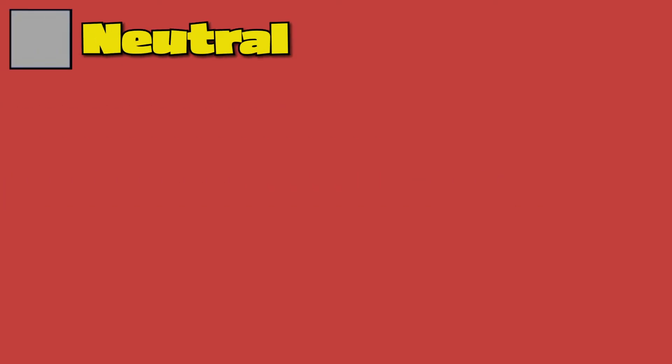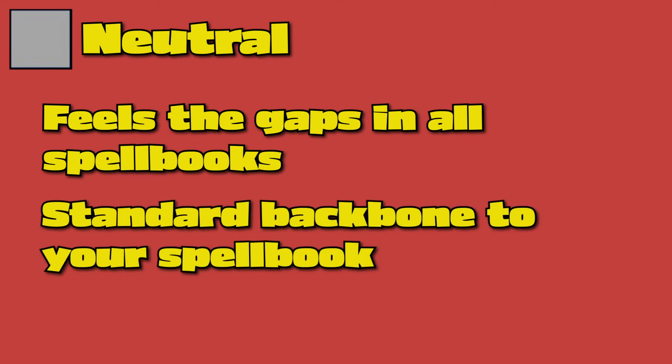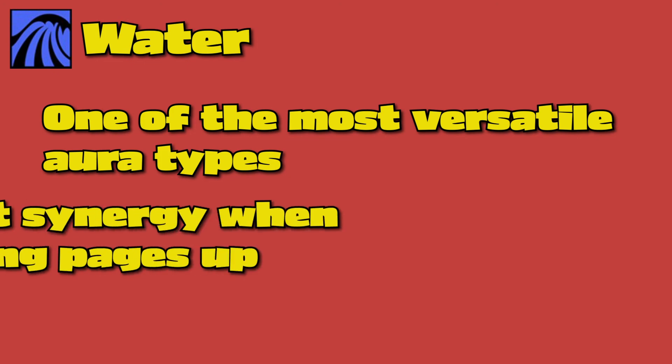Then you have your neutral pages. They're usually the cards you'll use to fill the gaps in your deck or spell book. Neutral cards can be played with any aura type and are the backbone to many spell books. Then we have the spirit types — they can be hard to handle with all the traits they possess, aiding them by eluding opponents' attacks. Spirit types have the potential to be strong on their own. Lastly we have water, one of the most versatile types containing powerful spells and beasties. Together they pair perfectly, always giving you a way to stay in the game. Water is a really strong type right now and I'd take advantage of it.